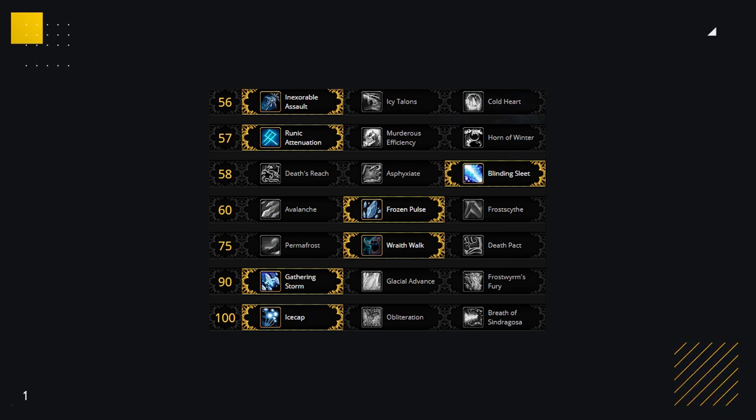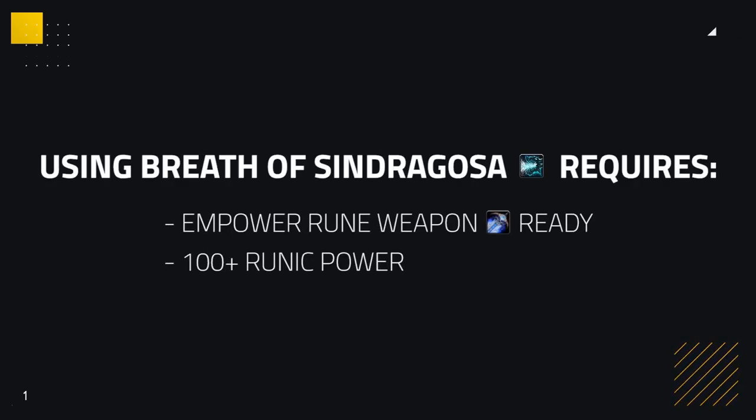Your normal talents will look something like this. The only talent that will vary is on the last row — picking up Breath of Sindragosa in melee cleave matchups where you don't necessarily need setups to win, such as TSG vs. Windwalker DK. Breath gives you much more damage during stuns. Using this talent requires that you also have Empower Rune Weapon ready and be at 100 runic power so that you can prolong Breath of Sindragosa and deal more damage with it.